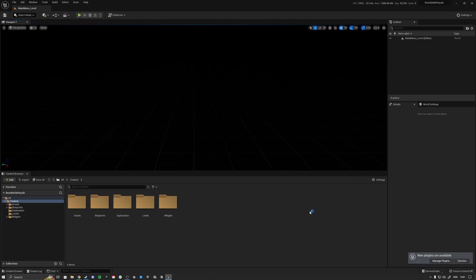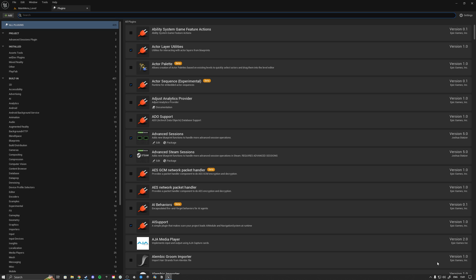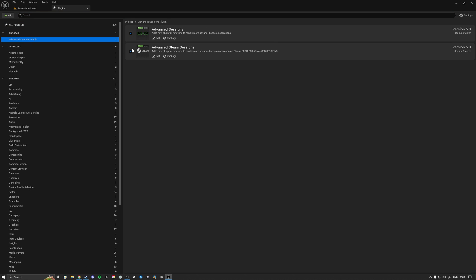When opening up the project, it detects that there are new plugins available. Click on 'Manage Plugins' and you'll see the Advanced Session plugins listed. They should both be enabled by default — if not, enable them and restart the editor.